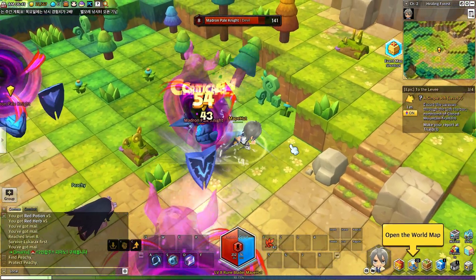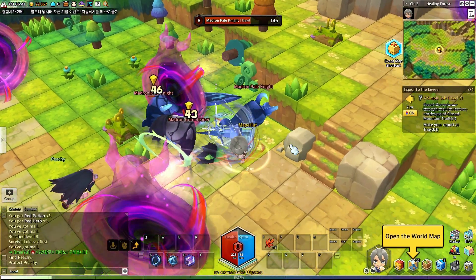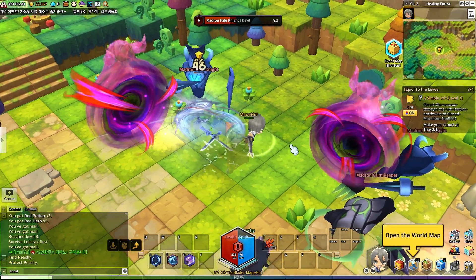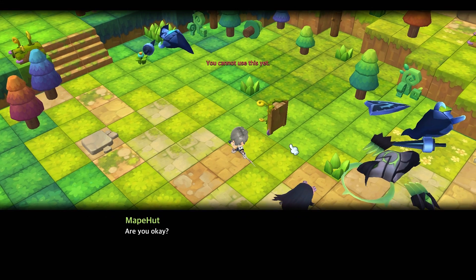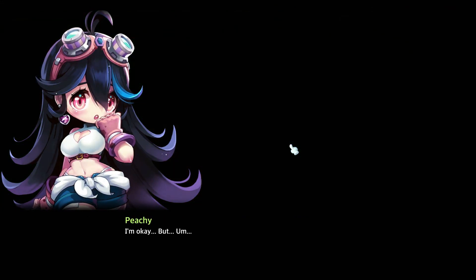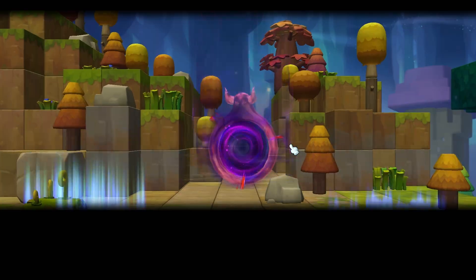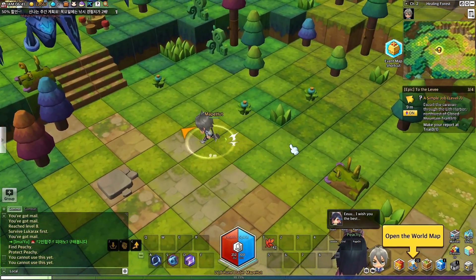If you have any questions at all I'd be happy to help to the best of my ability. Looks like we got some Madron Pale Knights here, some Grim Reapers — no problem, they're running away from me, they don't want none of this. It looks like the storyline is now caught up to the assassin one. Maybe all of the characters have a similar storyline — I'm not exactly sure. This is my second character that I've played.